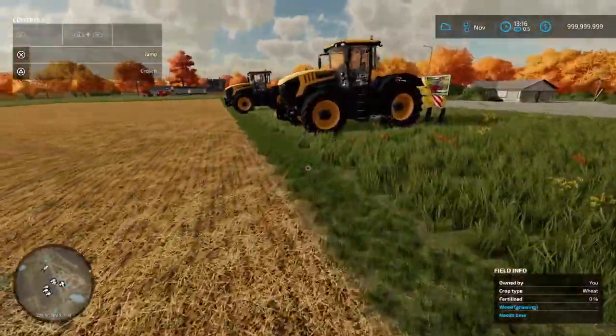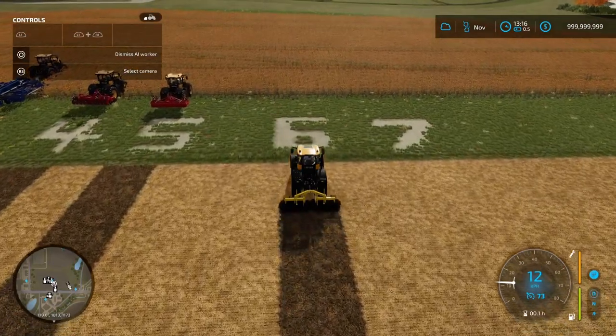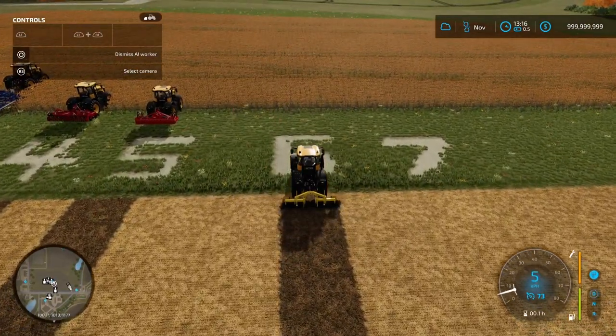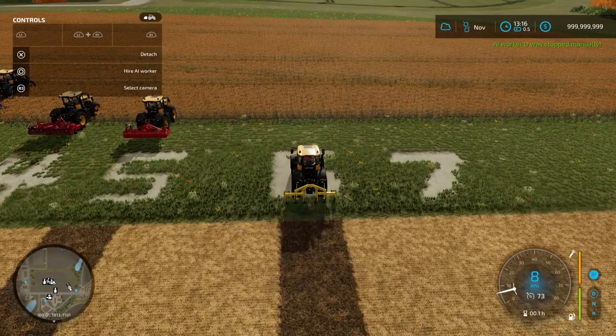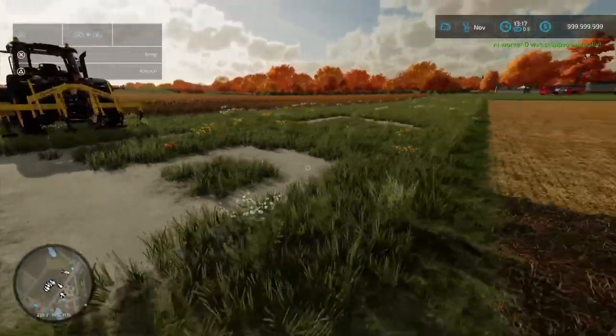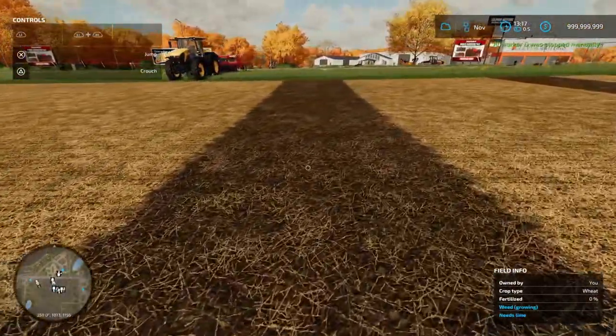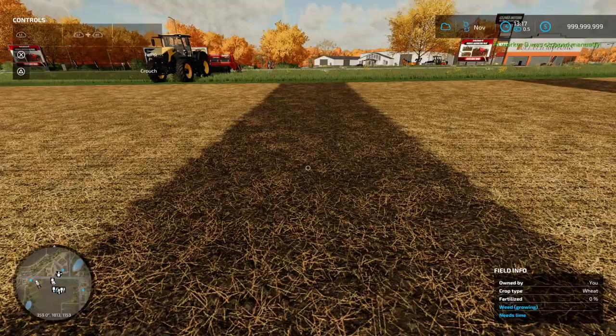Moving on to subsoiling. The subsoiler gives us a stubble tillage pattern. However, what the subsoiler will also do is remove the 'needs plowing' field indicator — it gives you a plowed state without the plowed appearance. So you can use it in place of a plow.